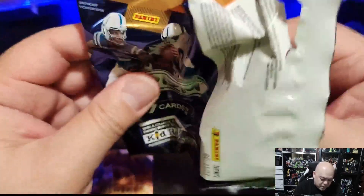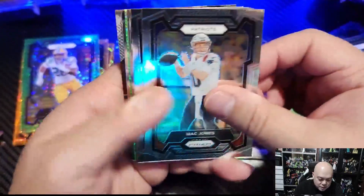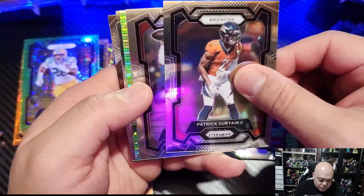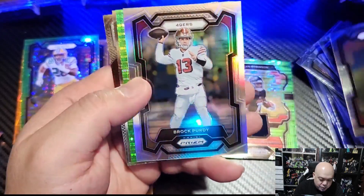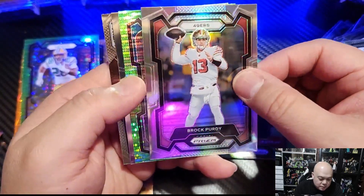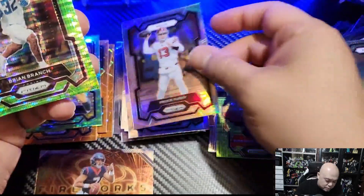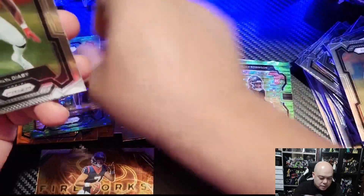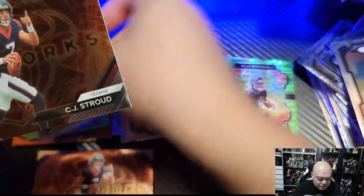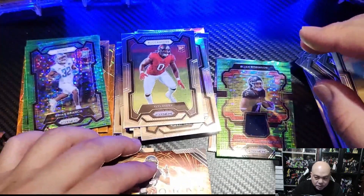We've got a nice Bijon and a nice CJ on the insert so it's been alright so far. Mac Jones, Davis Mills, and we have a silver of Brock Purdy — second-year Brock Purdy silver, we'll take it. And we got the Lions' Brian Branch. Then yeah — two fireworks on the CJ Strouds, sick, I'll take that for sure!